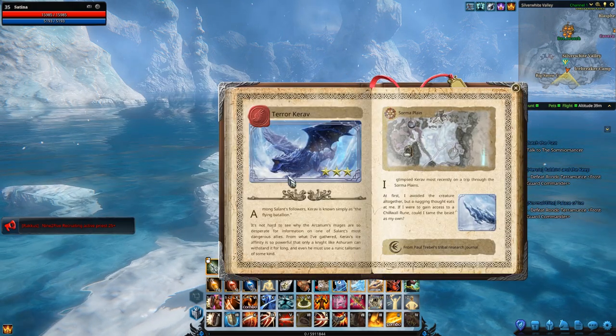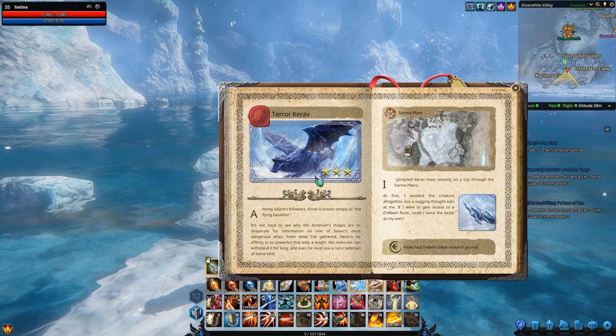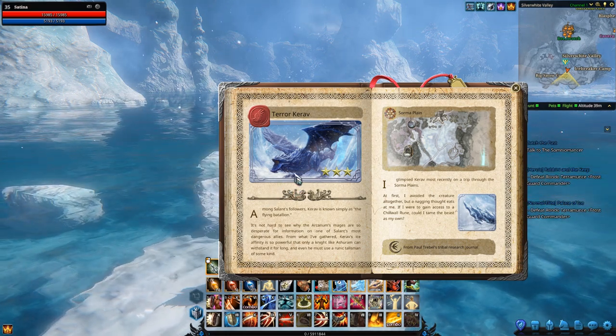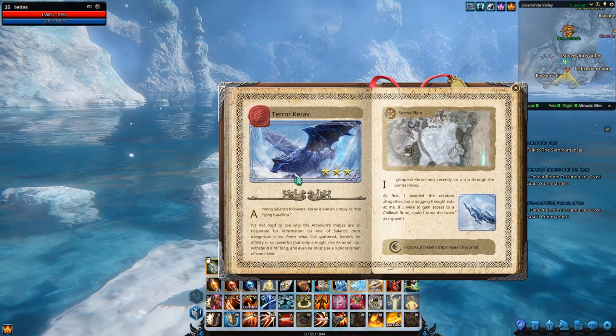Terror Karev is the only heroic flying mount that you're going to find in Parnas Coast, and oh boy, does it look darn cool! It's just covered in these icy shards and it just looks so freaking awesome!